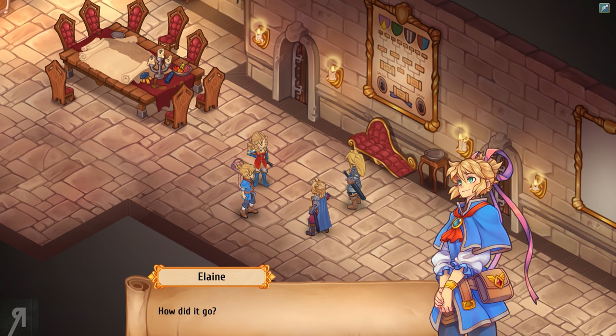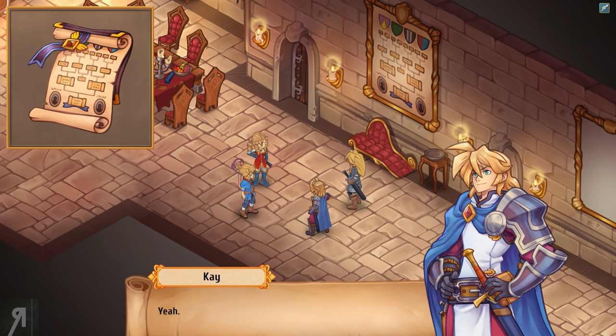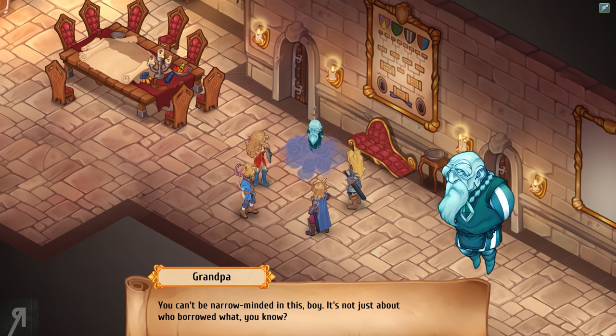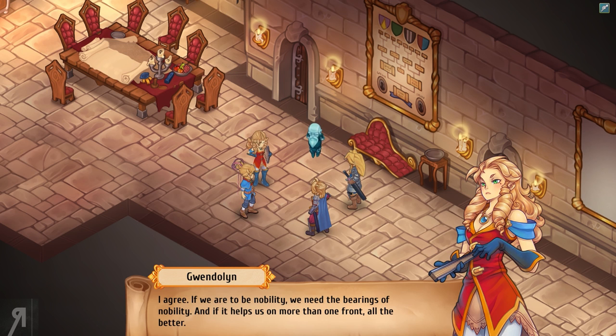'Hey, you're back! How did it go?' 'To be honest, we didn't really clean much, but we found this.' 'Looks like a family tree — our family tree, I assume.' 'Yeah, this may actually be useful; we're going to need stuff like this if we want to get to the bottom of this debt business.' 'You can't be narrow-minded in this, boy — it's not just about who borrowed what. If you want to be a king, you need legitimacy: history, lineage, solid facts — everything that constitutes rulership. There are folks who buy into this more than they buy into money; it's a chunk of knowledge that will help you in the long run.' 'I agree — if we are to be nobility, we need the bearings of nobility. And if it helps us on more than one front, all the better.'